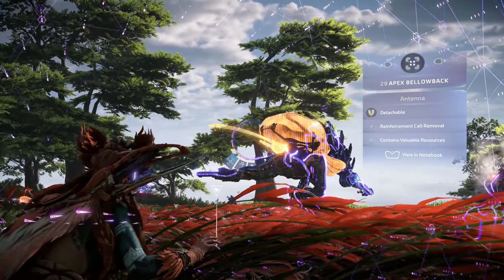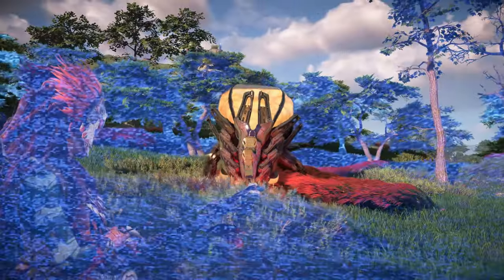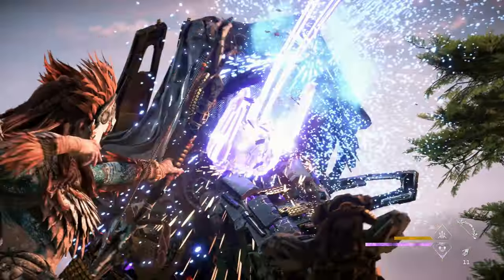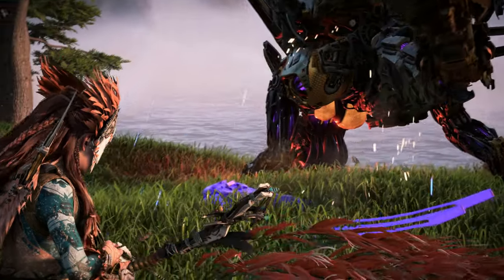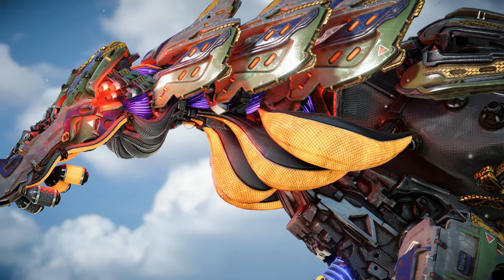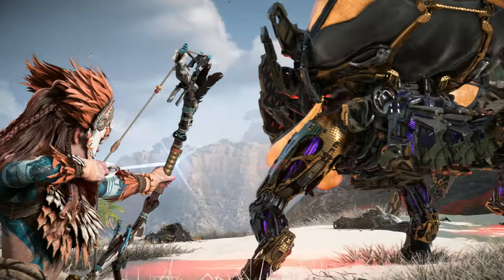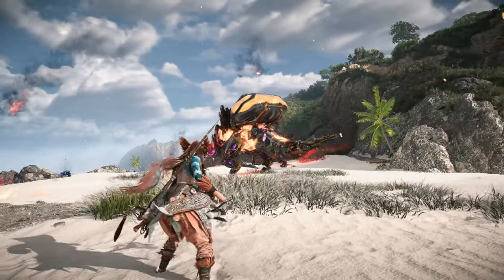Some Bellowbacks spawn with antennas, seemingly at random. These antennas are utilized to call in reinforcements during combat — detach the antenna quickly to prevent this ability. Finally, the Gullet is located directly underneath the Bellowback's long neck and acts as additional resource storage. Destroy it to cause a large explosion and disable ranged elemental attacks.